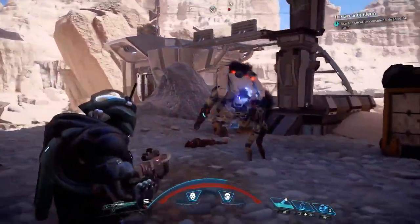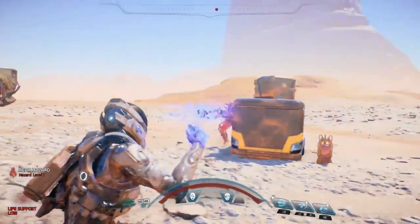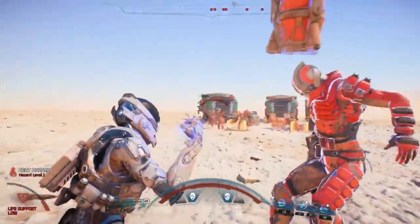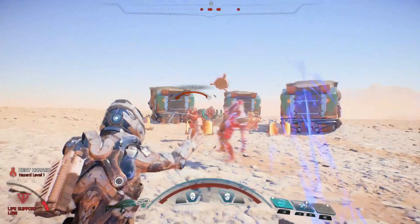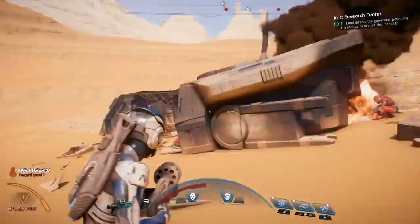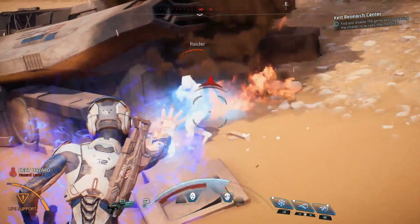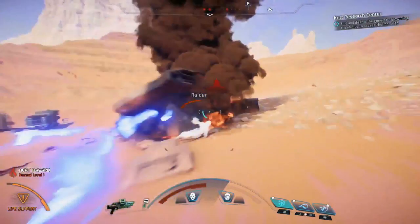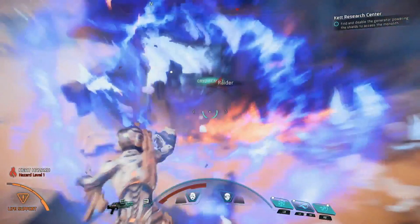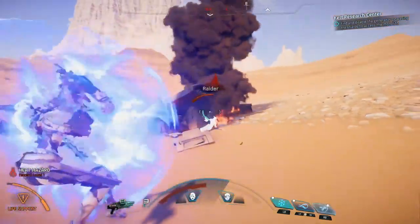Perhaps even cooler than that is the look at some of these combat combinations we got to see, starting with this clip where your Rider uses Pull to grab a guy and an explosive barrel, and then Throw to chuck that poor dude at his friends, along with that barrel to blow them all up. That looks like all kinds of fun. Then there's this clip where Rider jump packs up and to the right, hovers in mid-air while blasting this dude with a cold jet, then before hitting the ground uses Biotic Charge to literally break the enemies into pieces with a cryo explosion. Those are just two examples. I am dying to see more.